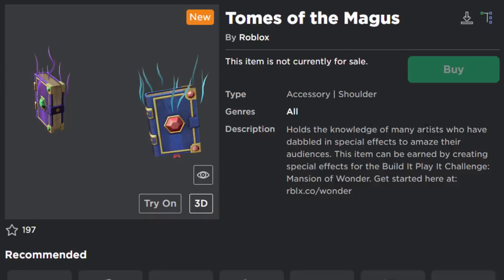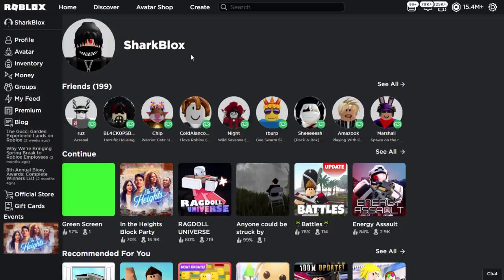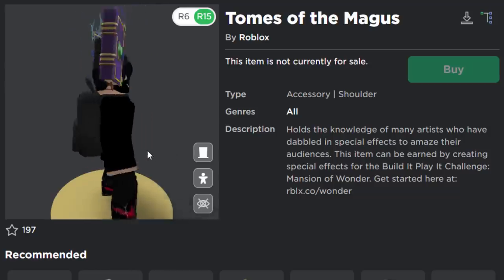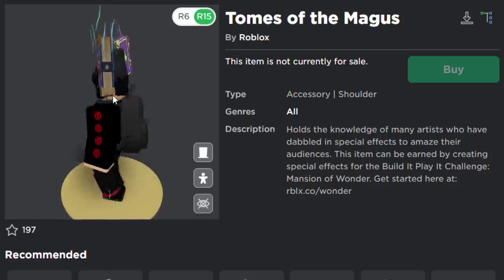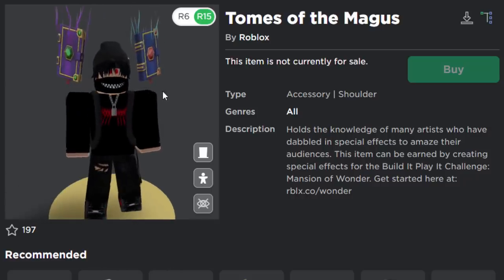This book holds the knowledge of many artists who have dabbled in special effects to amaze their audiences. This item can be earned by creating special effects for the Build It Play It Challenge Mansion of Wonder. It's actually a shoulder accessory — I thought it might be a waist or back accessory but nope, it's for your avatar's shoulders. It looks pretty cool, no complaints. It's not amazing and I definitely wouldn't use it personally, but it's alright and it's going to be free so it's fine.